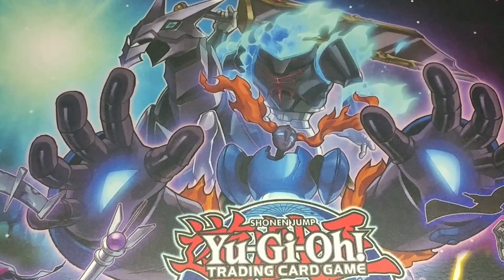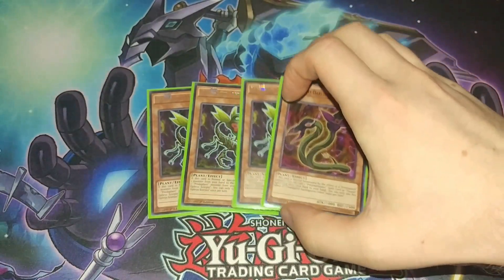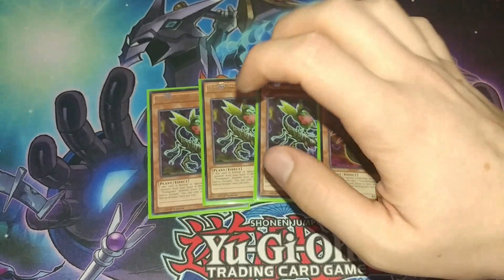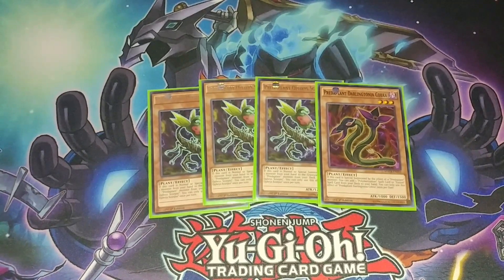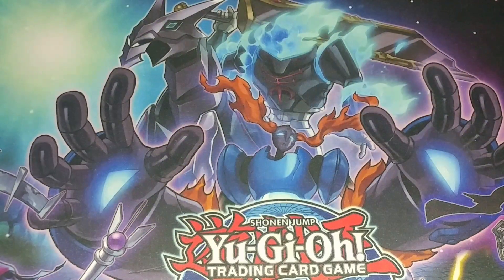Moving on, we have Predaplants — obviously. We're playing three Scorpio and one Cobra. These pretty much do whatever you need them to, because they get you Invoker or Alucard, which can upgrade into Ghost Trick Angel of Mischief. Then they search Brilliant Fusion or Instant Fusion depending on what your hand requires. And like I said in the mail-opening video, you'll probably be seeing them in a lot of videos because I just like their design.